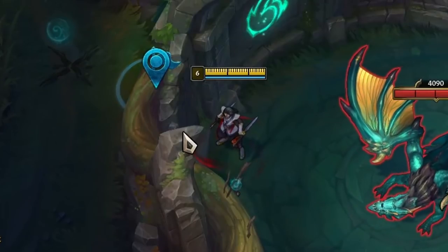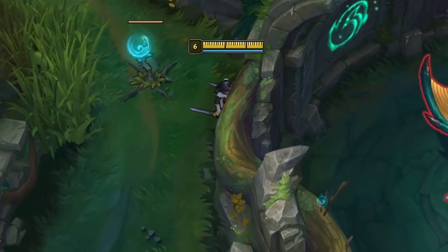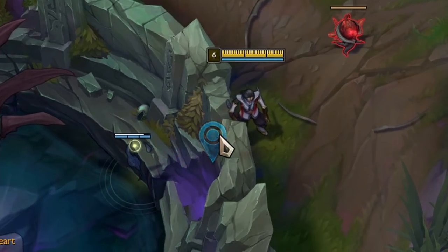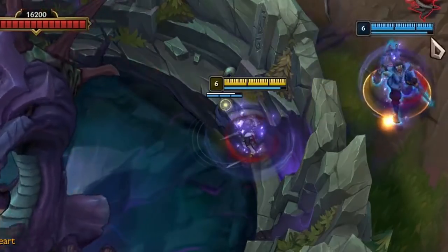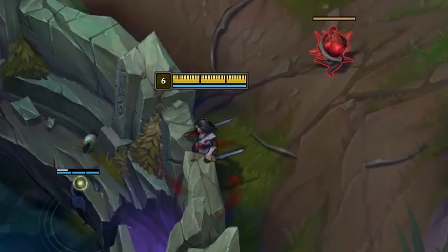Ulting out of the Dragon pit is the exact same scenario — just have your mouse over the wall from a specific location and everything should work. On Baron, there's a little crack in the wall you can use to line yourself up and then press R with your mouse cursor over the wall to ult in, and use the same crack to line yourself and R over the wall from the inside.